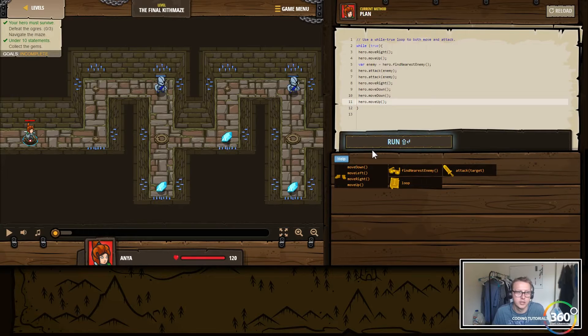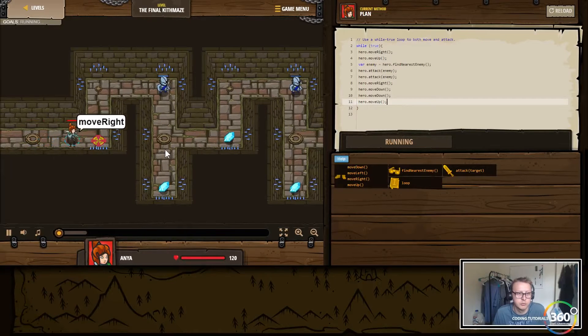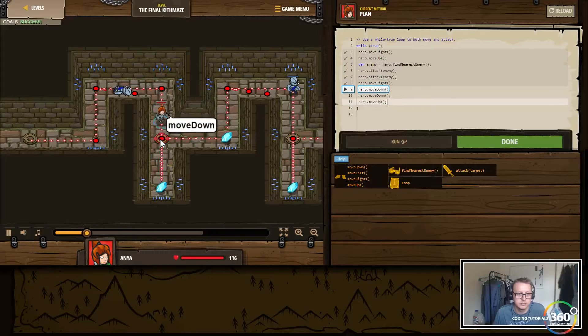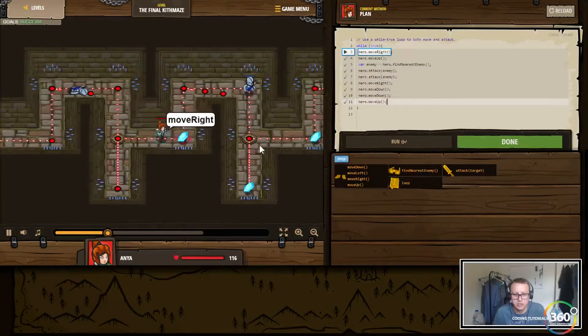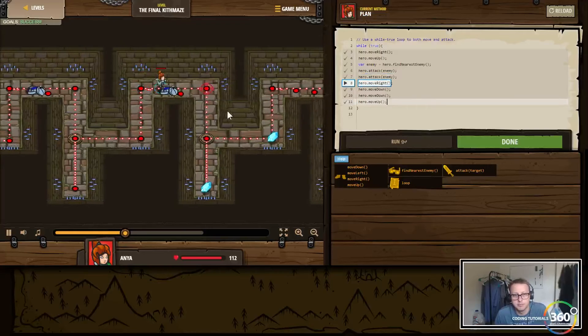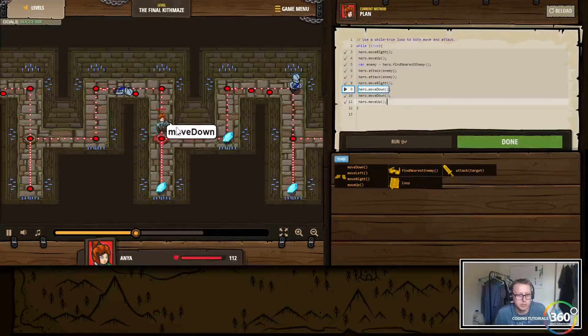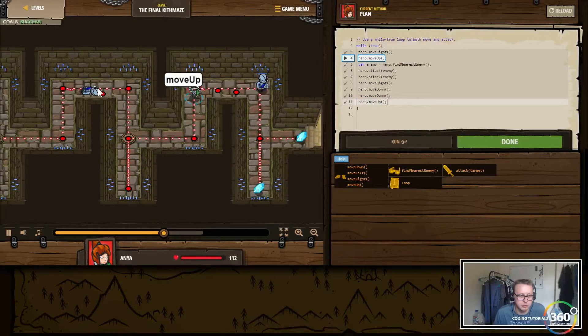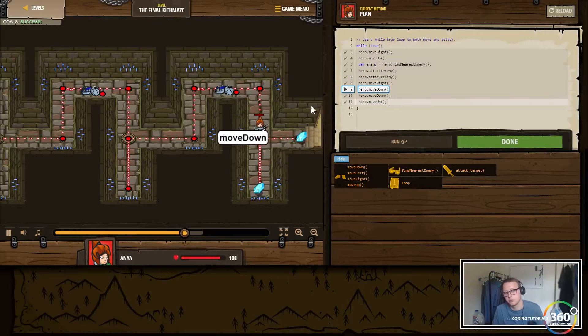Let's go ahead and run it and see what's going on — move right, move up, attack twice, move right, move down, move down, move up. These little refresh points kind of show you where your while loop should end — like a hint. It looks like she's moving back to her start position, but it's not a command — we never told her to move there. She only moved out to kill this guy, so she goes back for the code to function properly, which makes sense.